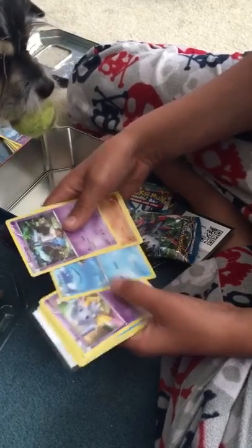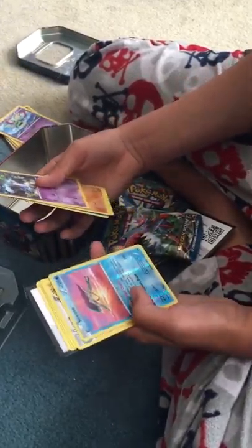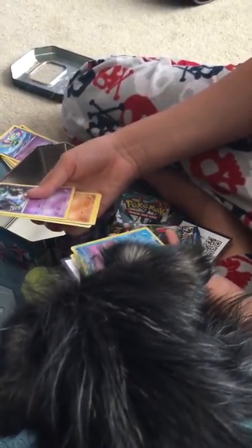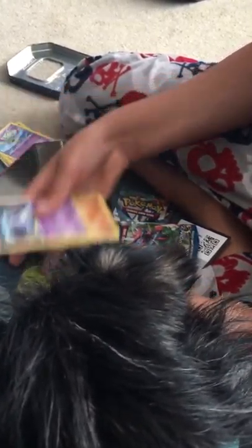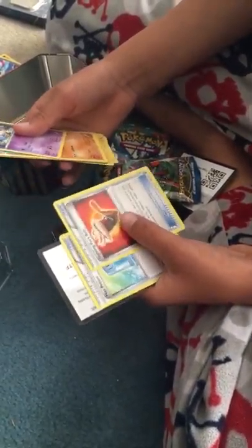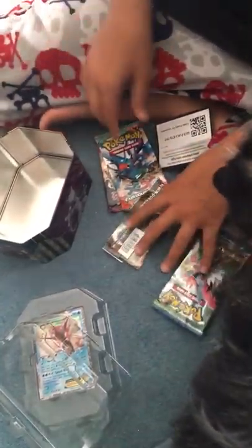Got a Phantum, a Blitzle, a Staryu, an Espurr. This is a rare. And then we get a Luxray, with Moo Shu Isle, Fighting Fury Belt, and another Max Potion. So we're going to be moving on to the Furious Fist pack.